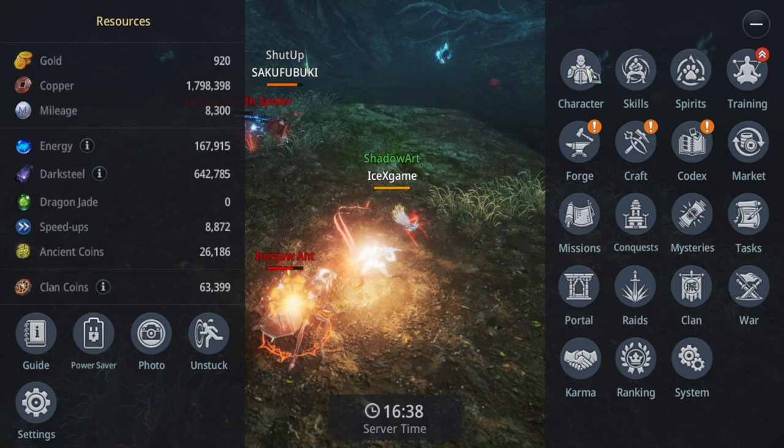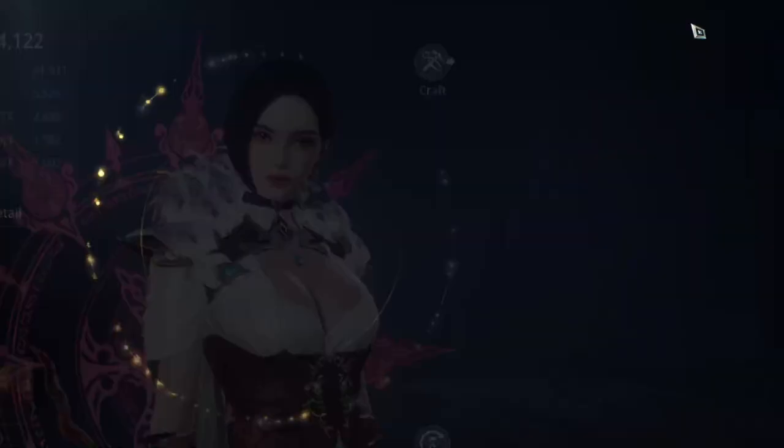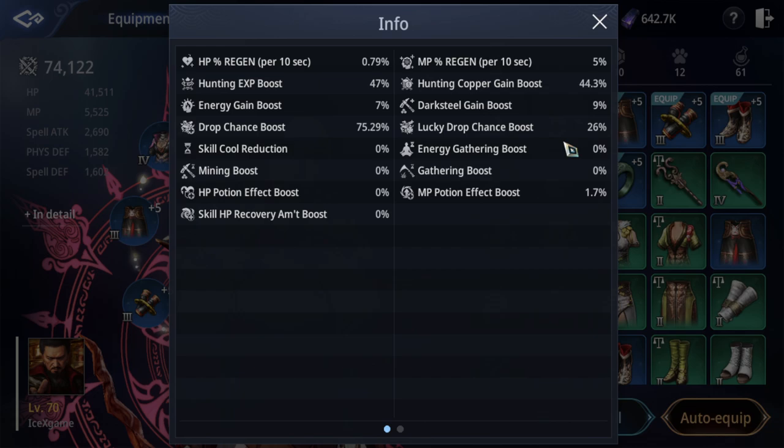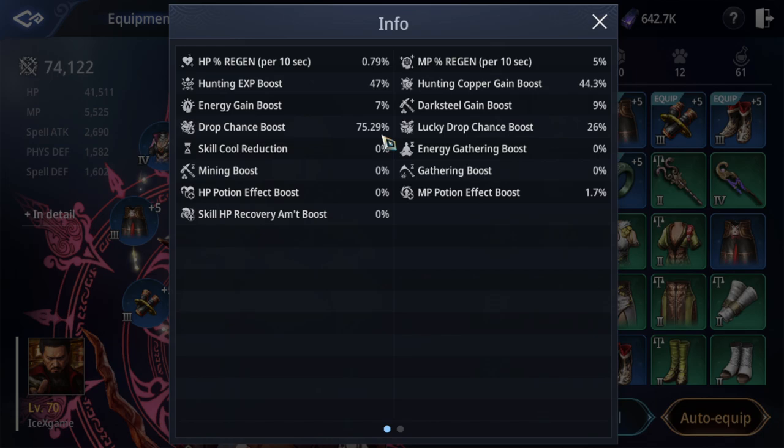Second, I suggest increasing your drop ring and lucky drop chain. How to check it — don't forget — drop chance 75%, lucky drop chance 26%. It's going to help a lot.